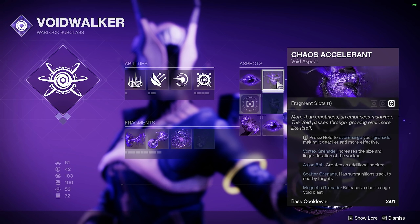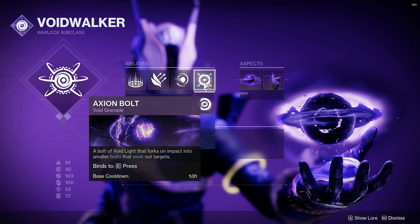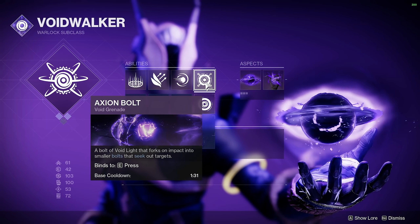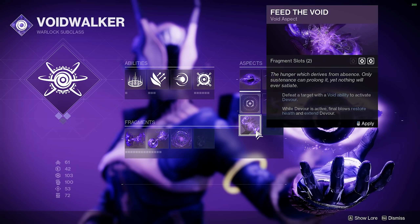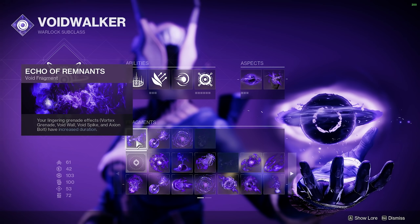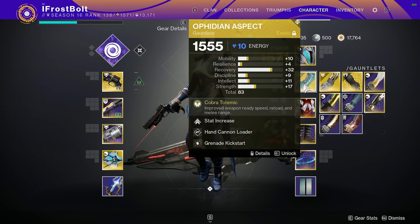I'm using Grenade Kickstart — your grenade energy is fully expended, you gain grenade energy. My grenade option is Axiom Bolt. Axiom Bolts this season have been really strong, but even better on a Voidwalker because of an aspect called Chaos Accelerant — you can overcharge your grenade and it makes it deadlier and more effective. Overcharged Axiom Bolt creates an additional seeker, becomes faster so it's harder to avoid, and has more HP so opponents require more shots to destroy it. It gives you an opportunity to push when they're busy with the Axiom Bolt — very deadly. We have Child of Gods, one of the better aspects. I do not think Devour is the play here. For Fragments, we have Remnants so that the Axiom Bolt chases for longer durations and doesn't lose its tracking after a couple seconds.